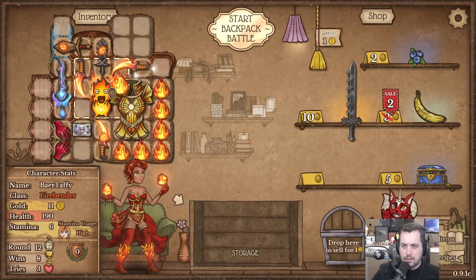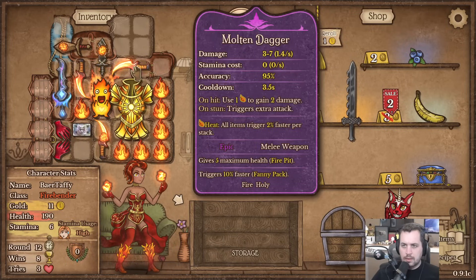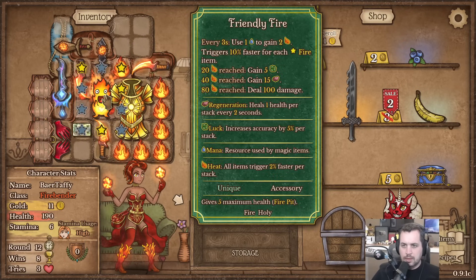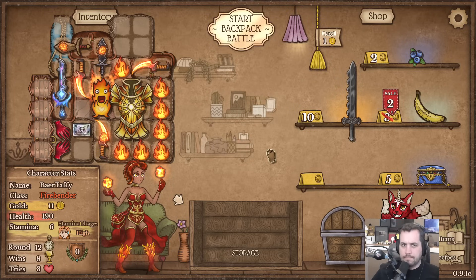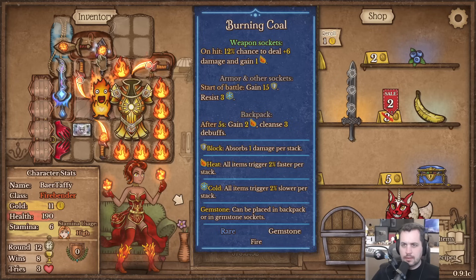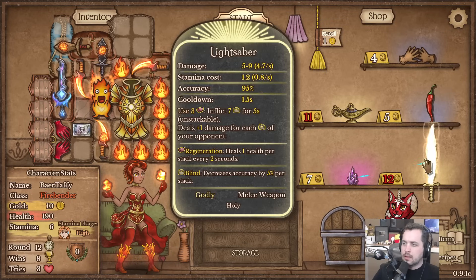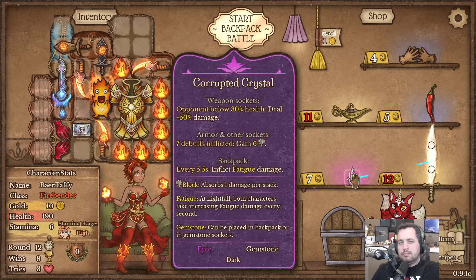Oh right, we got the burning coal and the Flame here. That could do actually - bada bing bada boom, hit both. Cool. Ripsaw blade - yeah, maybe just need more daggers for the most part. Oh damn, lightsaber! A corrupted crystal - dual 50 bonus damage below 30 health.